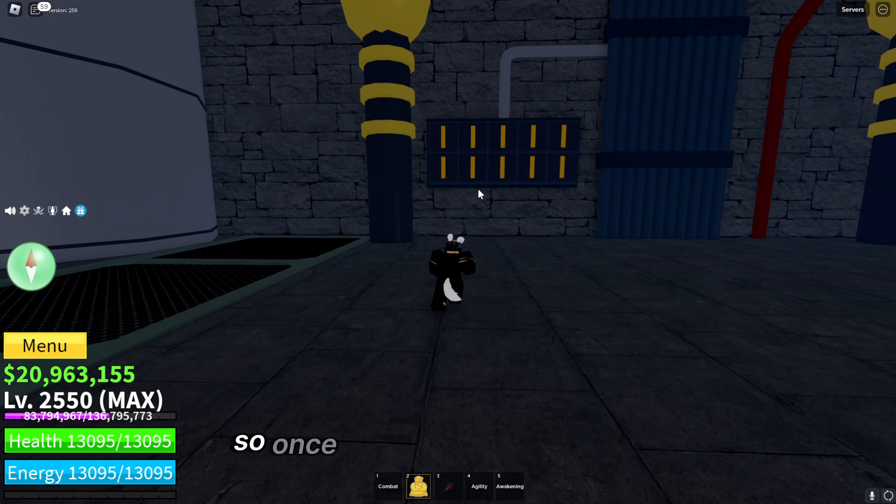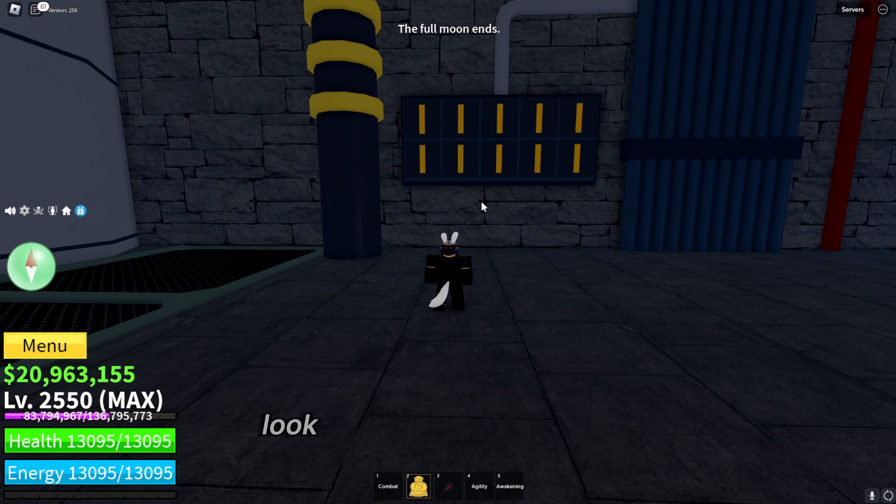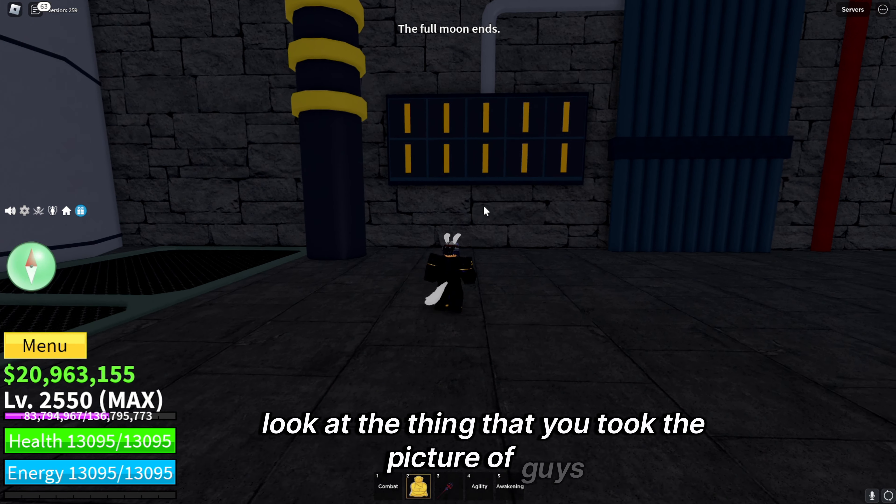Once you're at the bottom floor, look at the picture you took. Get rid of the trees first — if the picture showed a tree in a spot, click it; if there was no tree, leave it. So if there was no tree in these positions, leave them empty. Then look at the trophies: if they were facing sideways in the picture, place them sideways; if facing straight, place them straight.